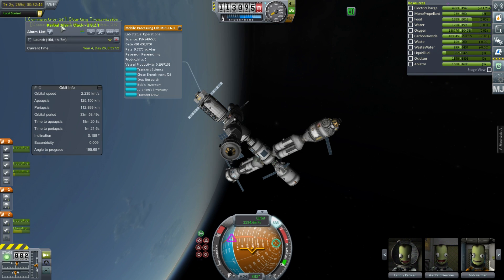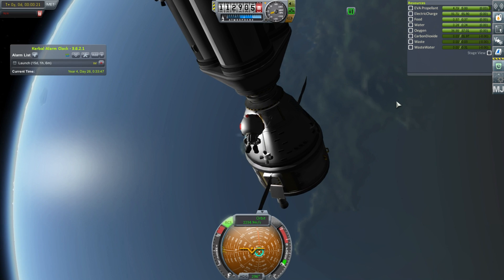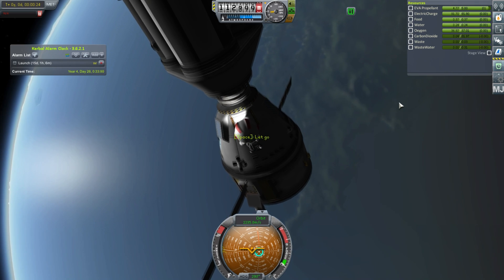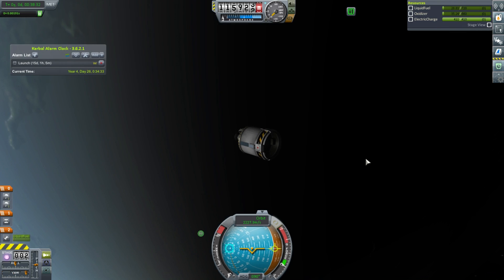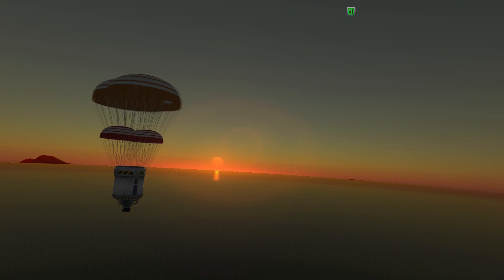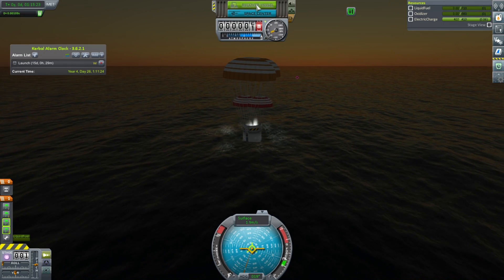We're going to transmit some science because we have like 150 science just in the lab sitting around - it generates really fast. Then we're going to get the science report and the Kerbal here into the Ares 1 so that he can go home and we can get our money. Before we do that we need to bring back the second stage which is rather trivial - here we are just deorbiting, a beautiful descent with the sunrise which I thought looked really great.